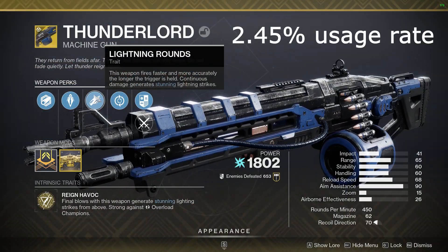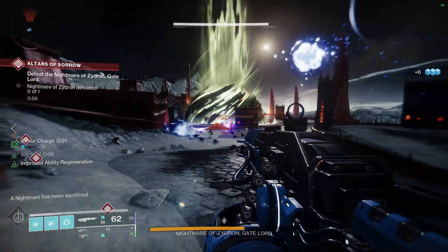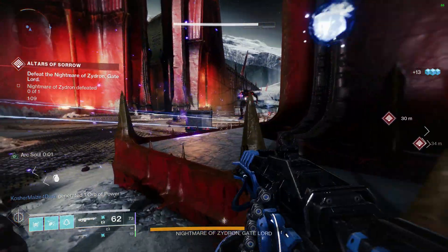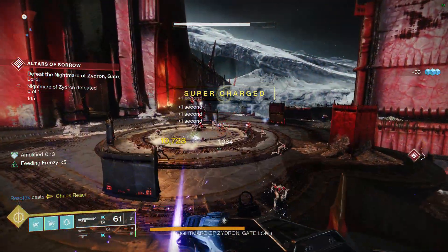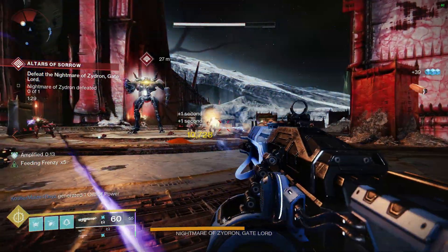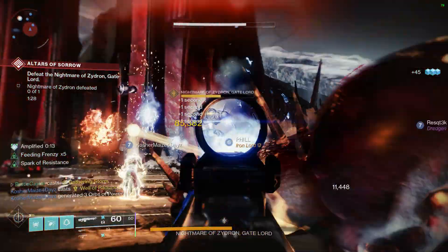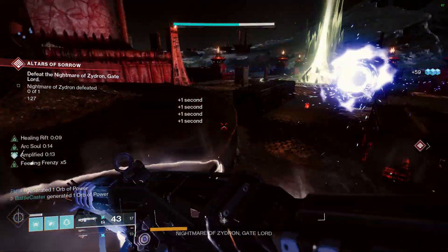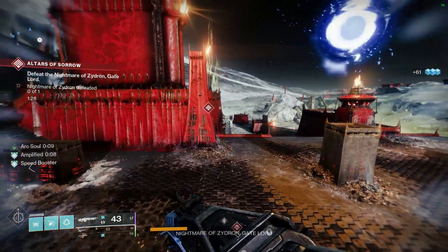Coming in at number 4 is the Thunderlord, with a current usage rate of 2.45%. Final blows with this weapon create thunderstrikes, and just damaging targets for a while does the same thing. It also fires faster the longer you hold down the trigger. With the catalyst, causing thunderstrikes partially reloads the weapon, so you can basically shoot for a really long time. The Thunderlord is one of the best options for DPS, super easy to use, amazing for ad clear, and comes with intrinsic overload.